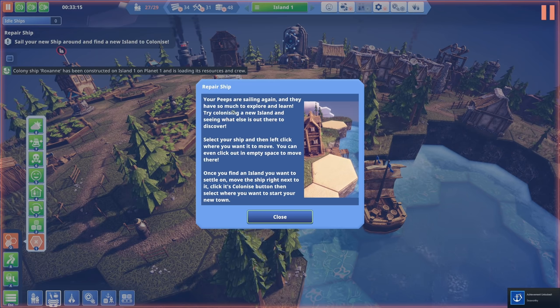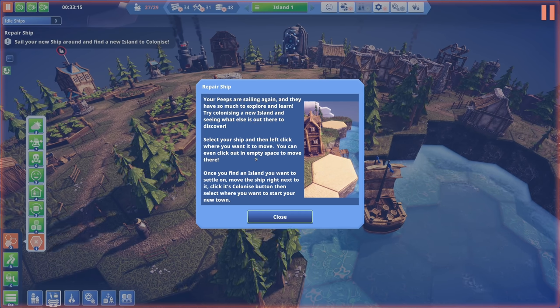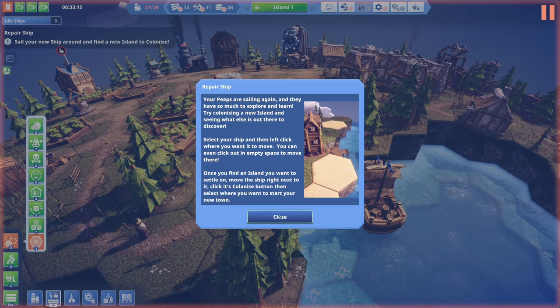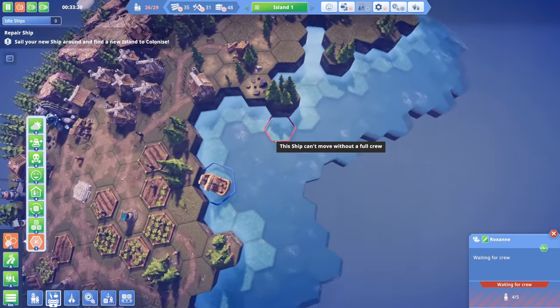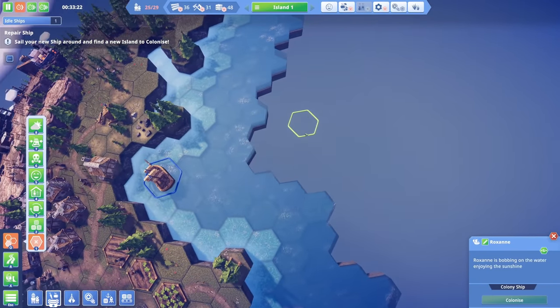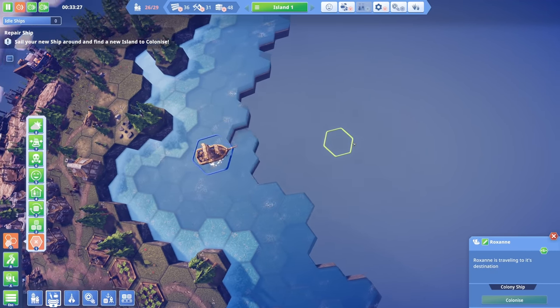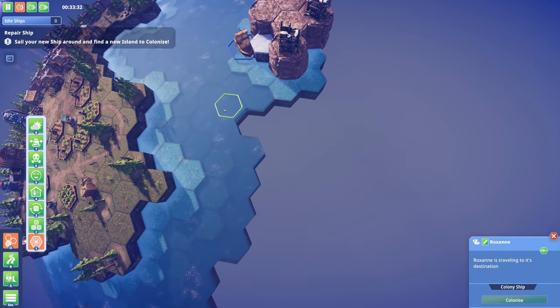Your peeps are sailing again and have so much to explore and learn! Try colonizing a new island to see what else is out there. Select your ship and left-click where you want to move - you can even click empty space. Once you find an island, move the ship right next to it and click the colonize button to select where to start your new town. Here we go - we're setting sail! We found a place already but it's super tiny.